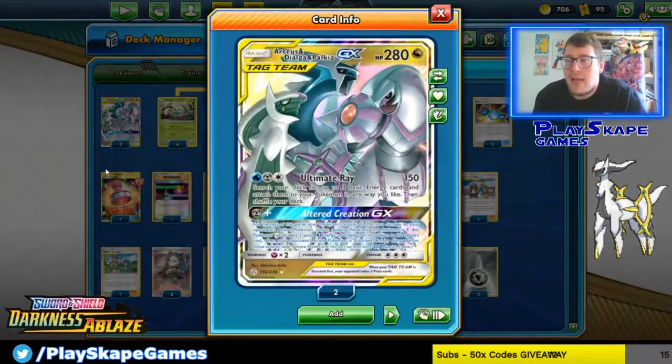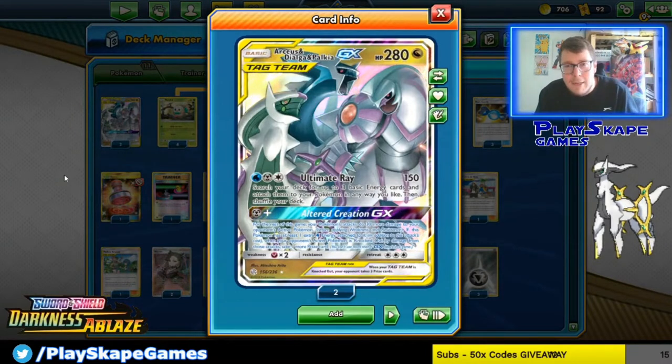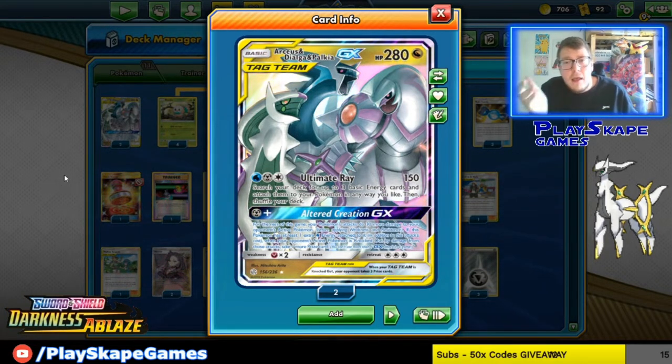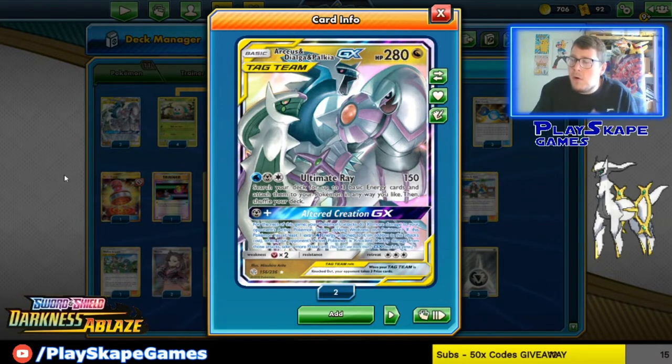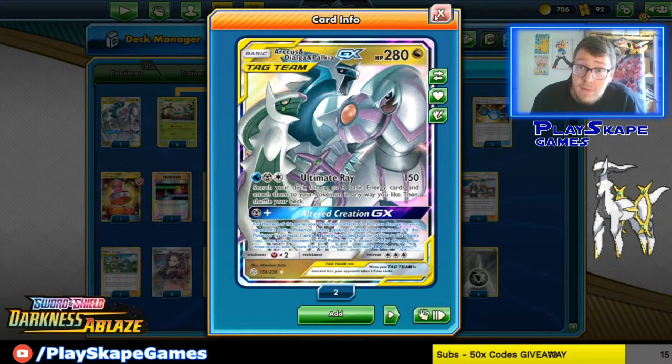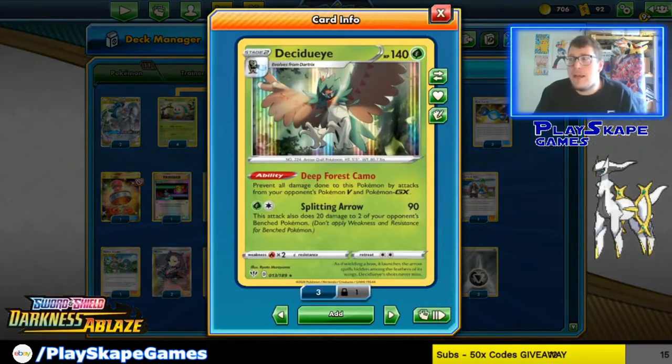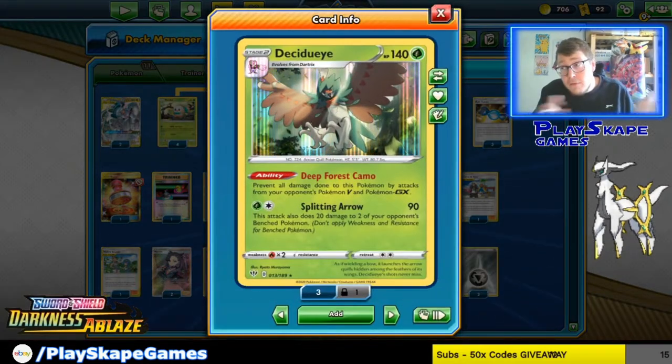The core of the game is always to start off with your ADP, put Metal and Water energy on it, and use Altered Creation to take two prize cards instead of one every time you knock out a non-V, non-GX Pokémon — or four prizes if you knock out a VMAX. After that, you try and get your Rowlet powered up. You can use Ultimate Ray onto the Rowlet and Decidueye, but because it's only got two energies you can just manually attach to it.